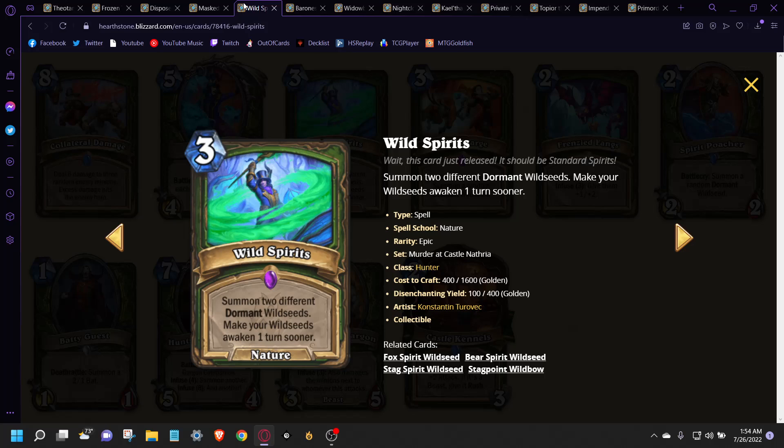At number 9 is Wild Spirits. I was bouncing between this and Errolon, but Errolon just seems too slow. Even in the theorycrafting streams, if people played Errolon, it was Wild Spirits afterwards that was really making the deck come together. This card just seems super efficient. It doesn't really matter what you roll off of it — as long as you roll a Stag and one of the other tokens, it's good value. It's just so good for 3 mana, and especially if you're on the coin or have two of these, heaven help your opponent. It's going to be a really solid card for Hunter.